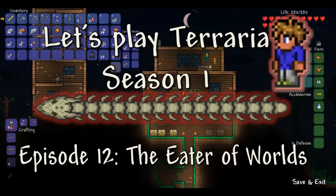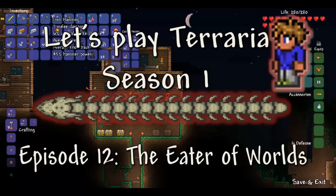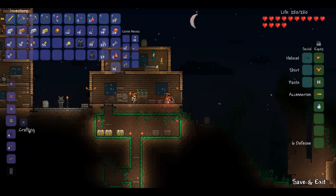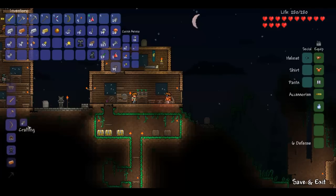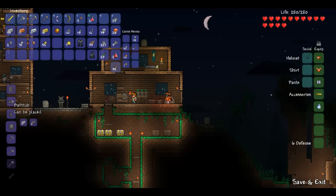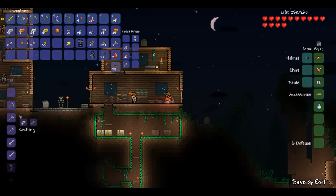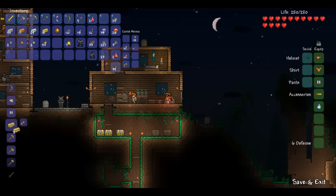Well hello everyone and welcome back to Let's Play Terraria! Okay, so last time we ventured deep into the earth to get some more resources. Let's see what we can craft. We can probably craft a lot of bars — not a lot of copper, but a lot of iron though. And some silver. And we have some gold, which was what we actually wanted.